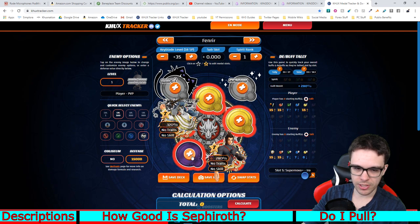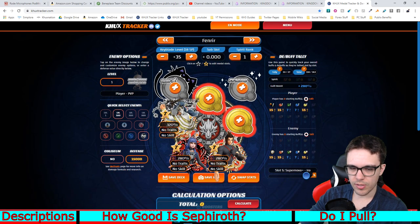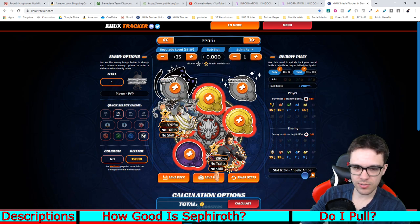Normally in the past you'd probably have Angelic Amber here in order to copy whatever medal — in this case Era — in order to get those extra buffs. Throughout just these three medals alone you'd get about 9,000 extra strength on the keyblade, not counting the spirit slot. But if you switch out the Angelic Amber for Sephiroth, you're actually getting 11,000 strength total instead. That's just by swapping it out with Sephiroth, assuming they all have extra attack. So it's a good chunk of difference.